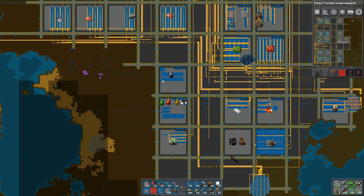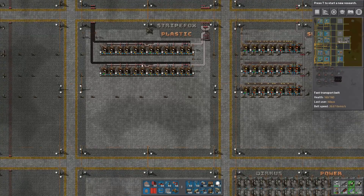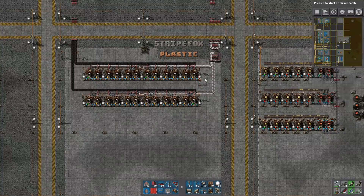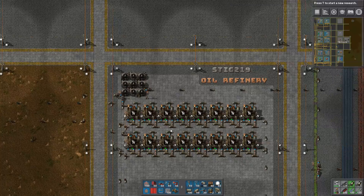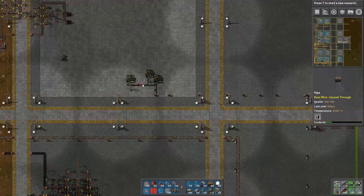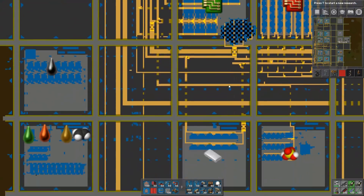The only thing I did since last episode was here: we had too much - or we were running out of plastic because we ran out of petroleum, which was because we were running out of oil. Now you can see everything is running again because I basically just hooked it up all the way up here. I hooked these three up and I hooked these five up, so those eight more are actually helping to feed all we need.